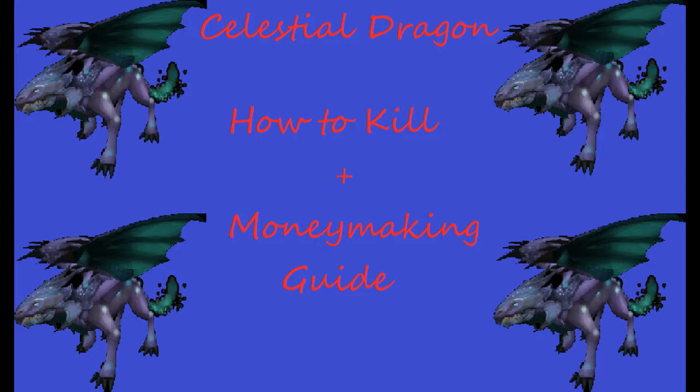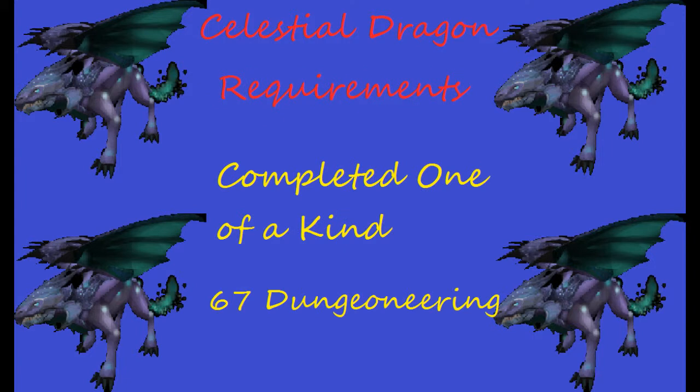I'll cover what gear I recommend and how you need to get there, and just show an example kill and talk about the abilities they have. So the requirements for killing the Celestial Dragons are the completion of the One of a Kind quest, so you can get to Dragontooth Island. Once you are there you will also need 67 Dungeoneering to enter the resource dungeon which these dragons are in.